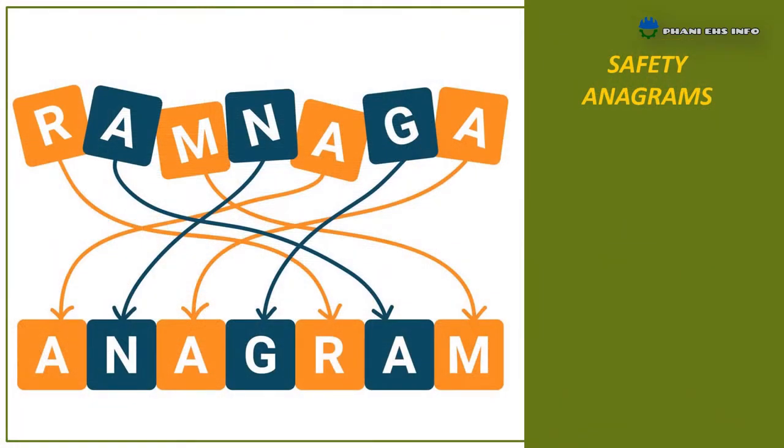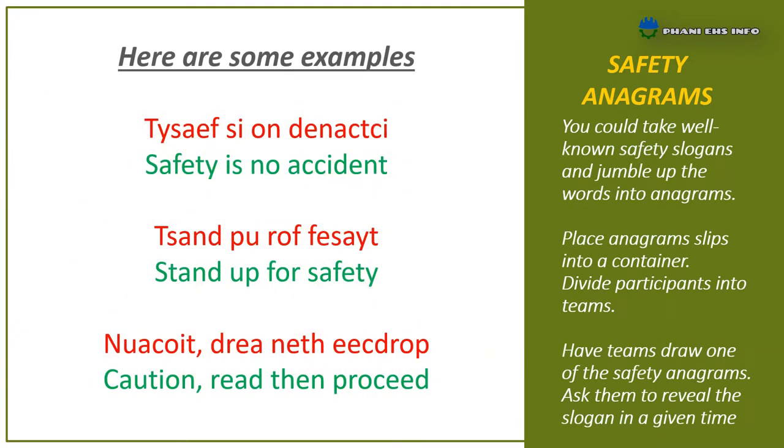Third one: Safety Anagrams. Take well-known safety slogans and jumble up the words into anagrams. Place anagram slips into a container and divide participants into teams. Have teams draw one of the safety anagrams and ask them to reveal the slogan within a given time. The team that guesses the slogan in time will win.